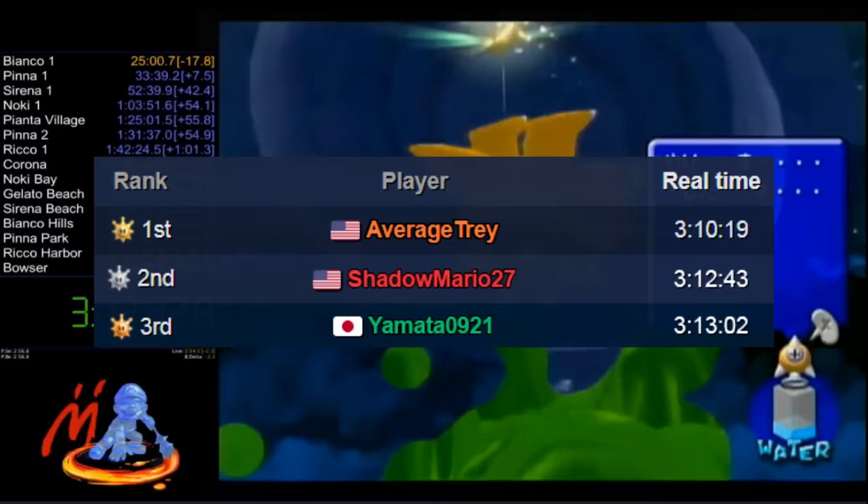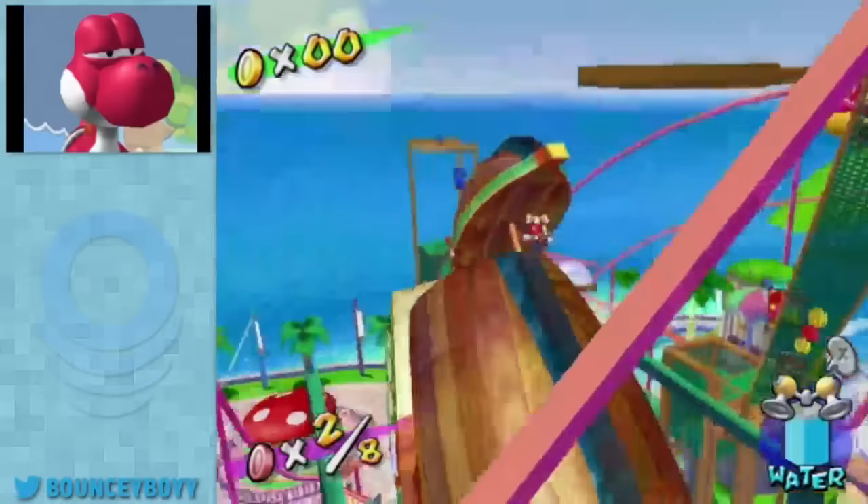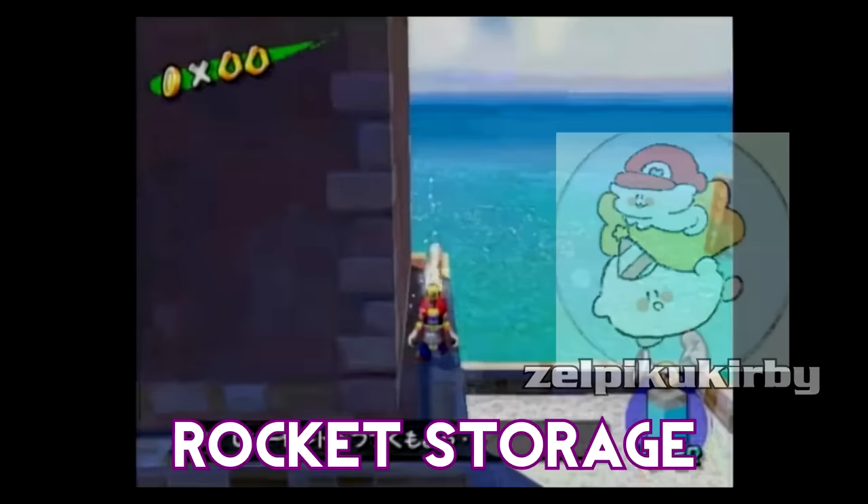SM27 got a huge 120 Shines PB on October 11th that landed him in second place above Yamata. This put a scare on the narrator, who wanted to be the first sub-3:10, preferably before 2016. With only 20 seconds to save, it seemed manageable. Some other optimizations included a better Pinna 3 route developed by Bouncy Boy, riding the first upside-down ship cycle to the high-up Blue Coin. Zapiku Kirby found single rocket storage on October 22nd, which had uses in 120 Shines beyond just the ending of Corona Mountain.